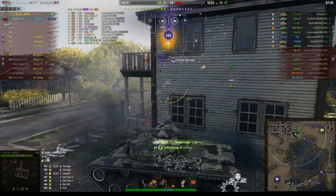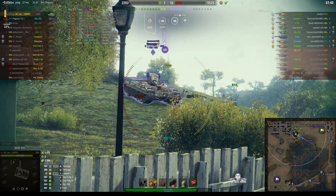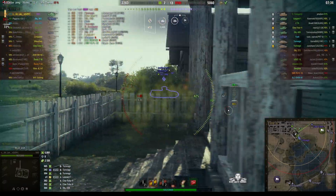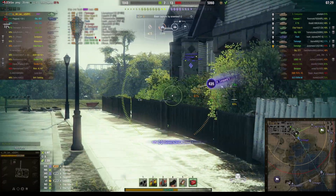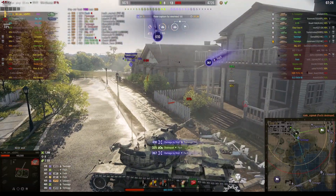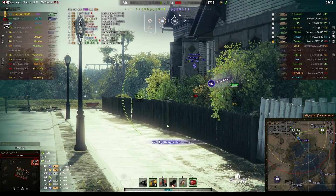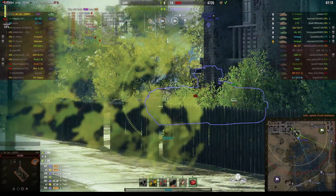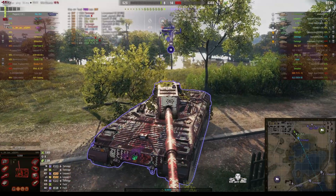And now he's in danger. He gets a round into the Tornvagn but the Tornvagn gets one into him in return, and he's trying to go for the roof spot. He gets a high roll but can't get a shot into the Tornvagn before it gets behind the building. He's been shot in the rear by the very tank he tried to take out. He takes out the Foch but the Tornvagn comes around the corner. Now he's a one-shot, hitting the tracks. It's all going to be over very shortly.